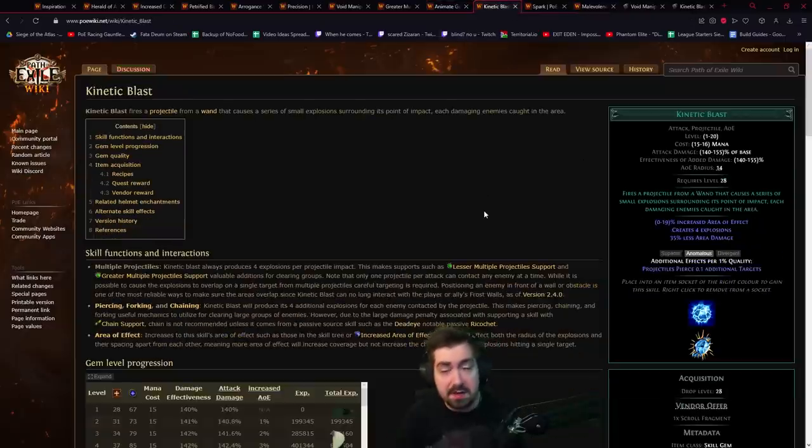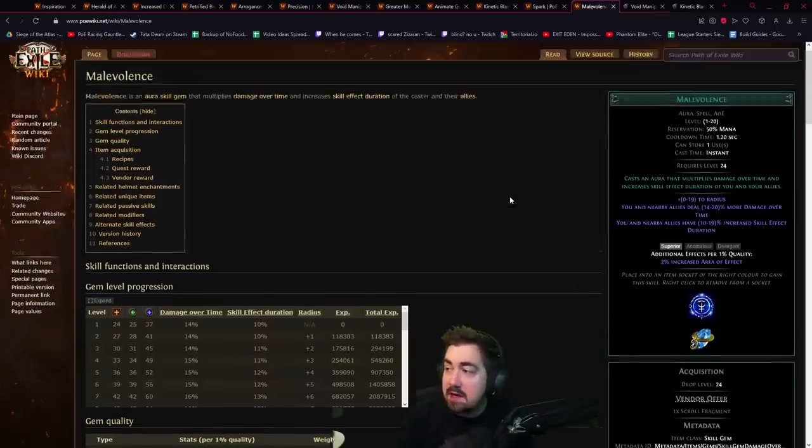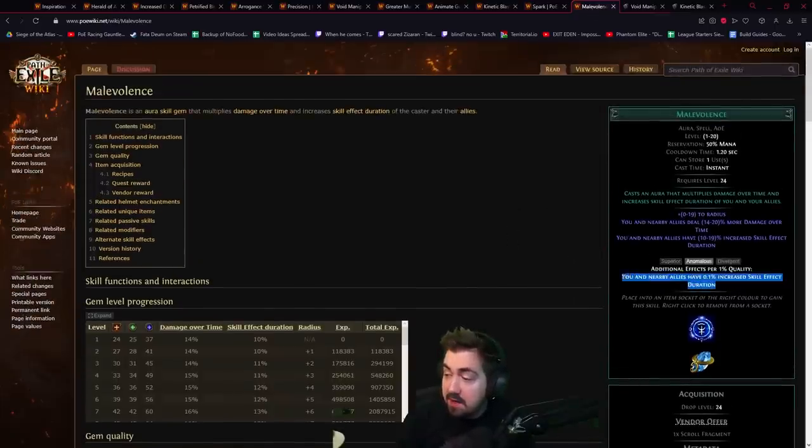Divergent Kinetic Blast gives you Pierce, which maybe saves you from picking Pierce on the tree. Barrage has a lot of useful ones: Phantasmal converts to Chaos, which is very build enabling; Anomalous gives Pierce; and Divergent gives additional projectiles. Malevolence is normally just AoE, but the Anomalous version gives increased skill effect duration, which is really good for poison skills, and Divergent gives increased damage with ailments.